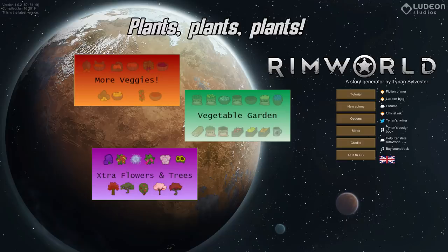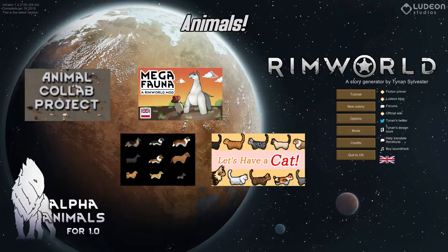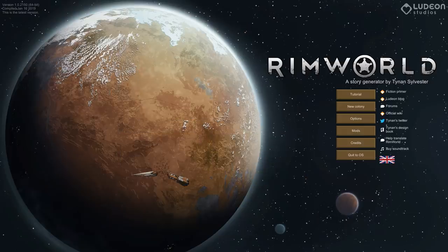The first up is VGP — more veggies, and extra trees and flowers. These just add a whole bunch of interesting plant varieties. With this, I'm not going to use any hydroponics. Our colonists are just going to have to get their hands dirty if they want to eat. For animals, I'm using Alpha Animals again because it's awesome, as well as the Animal Collab Project, Megafauna, and some extra cats and dogs with Spider Camp's Dog Pack and Let's Have a Cat.